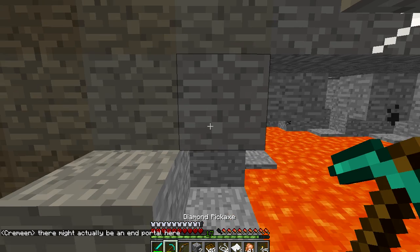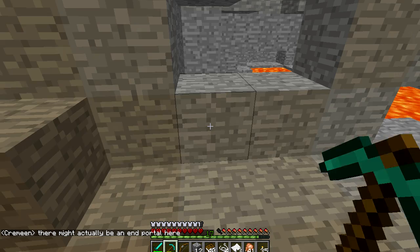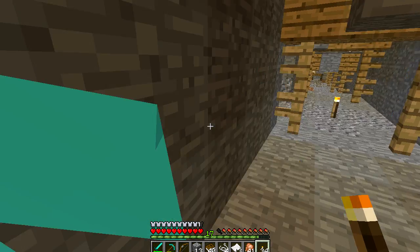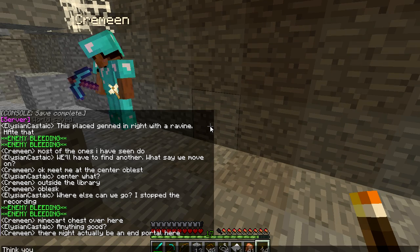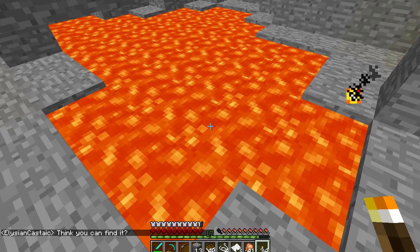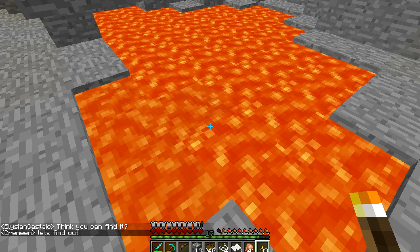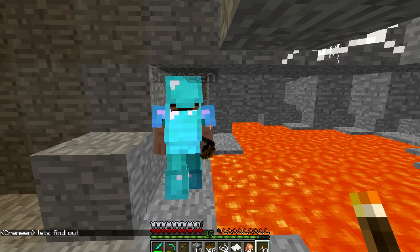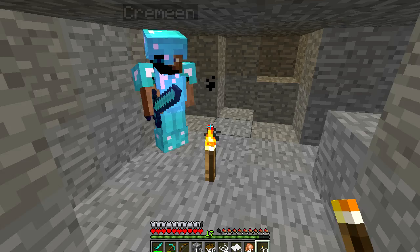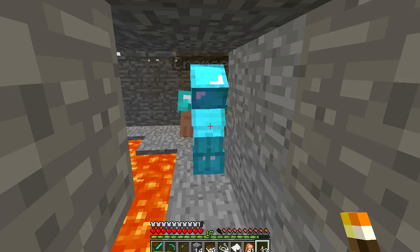Looks like there's something over here — there might actually be an end portal here! That's what we were hoping for. It would be awesome — an end portal pretty close to both spawn and Kameen's base. He's being really careful about that lava. I put a block there by mistake — lava does not recreate source blocks. You go that way; I've already been over there, there's nothing. I'm not on TeamSpeak or anything, I'm just talking to him out loud to try and keep things interesting.